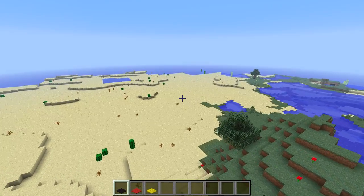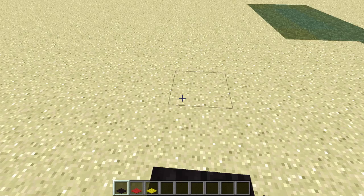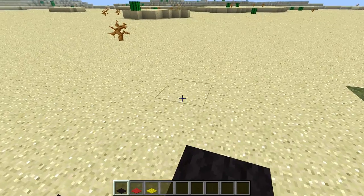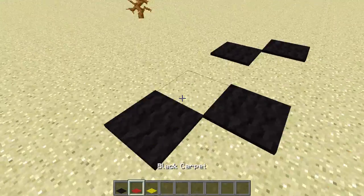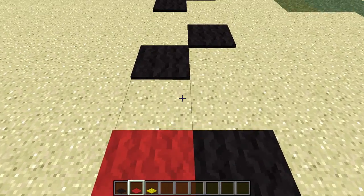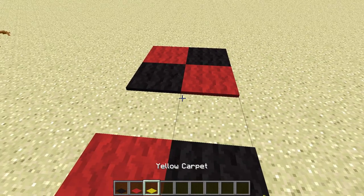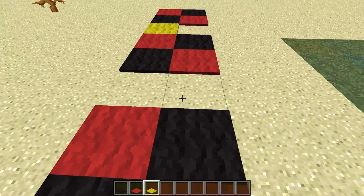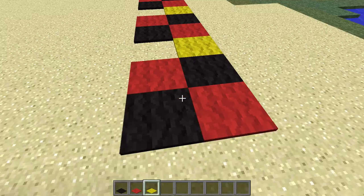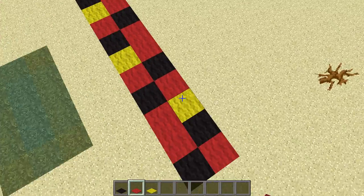I'll show you the design. I just came up with this thing and decided to make it. So it's that, that, and then — yeah, it kind of looks weird, but here it is. And these are supposed to be red, I guess. They're actually supposed to be yellow.